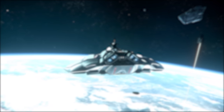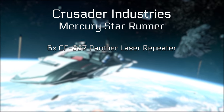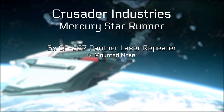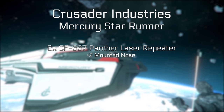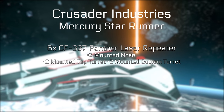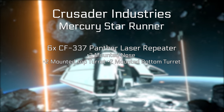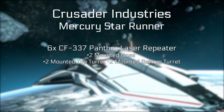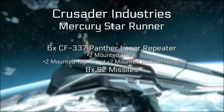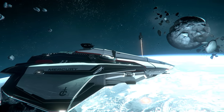Weapons-wise, the ship is covered by six size 3 Panther laser repeaters as standard. Two of these are controlled by the pilot on the nose turret. Then there are two other manned turrets — one on the top and one on the bottom — each with two size 3 Panther laser repeaters. The pilot also has access to eight size 2 missiles from two size 4 hardpoints, so there's a reasonable amount of missile firepower.